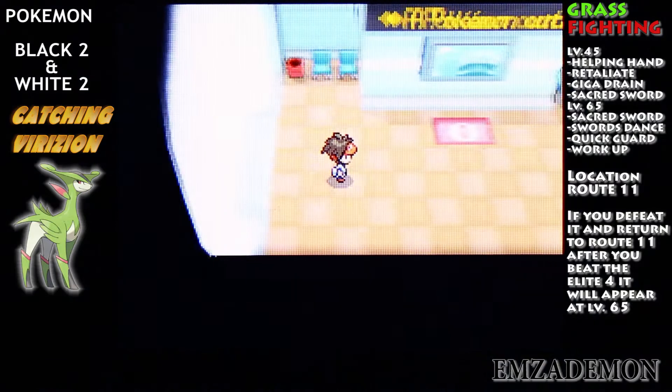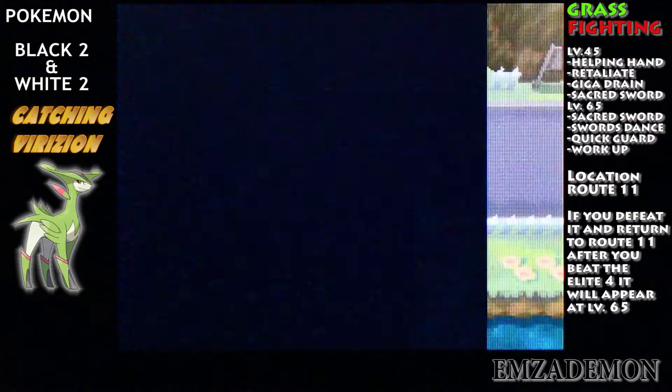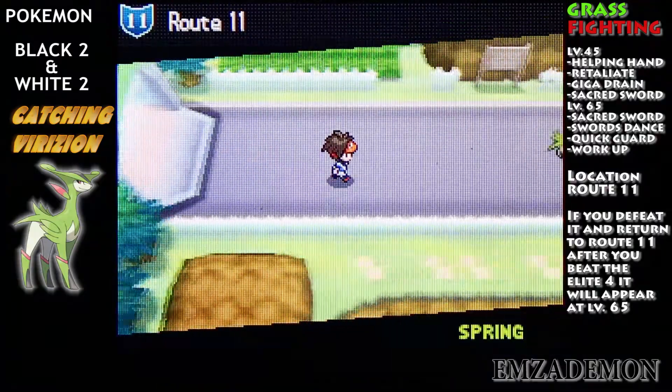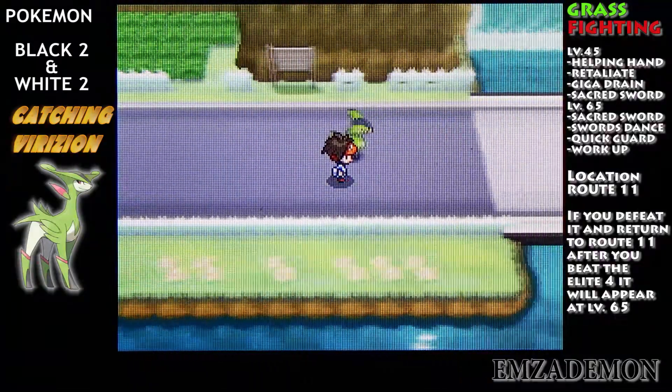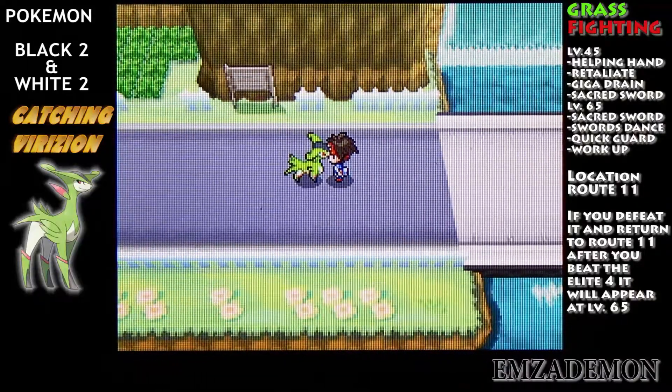So what you want to do is just fly there, take a right, go through this little village gate, and Virizion's going to be right here in front of us. Save it before you battle it, and then let's go.